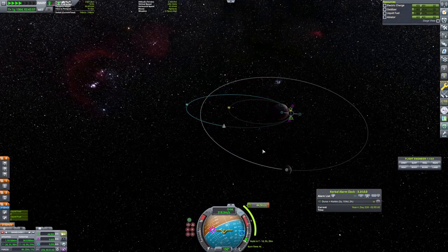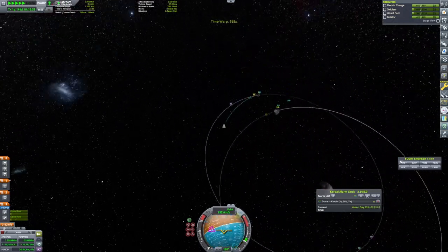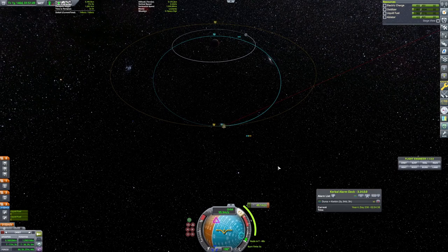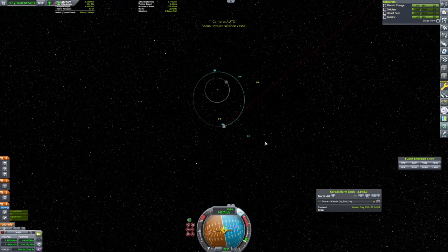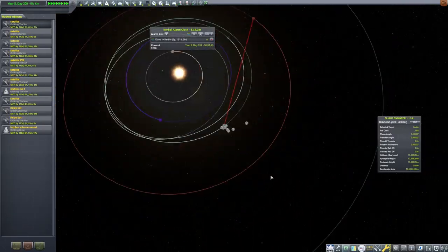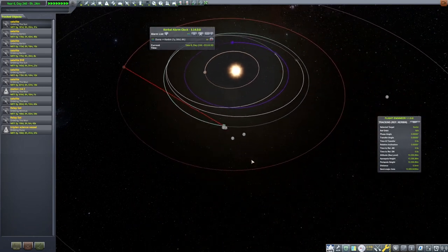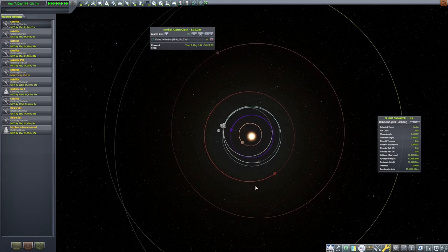It has failed to do its main function, which is to decouple the two chunks of ship. But for some reason it's failed in our favor — none of this is in our favor — but for some reason I can still use the engine on our second stage. Unfortunately the engine on the last stage is also functioning. So as I try to make my burn towards Kerbin, it's using up twice as much fuel and I don't have enough delta-V to make the trip, and things start to go very awry.